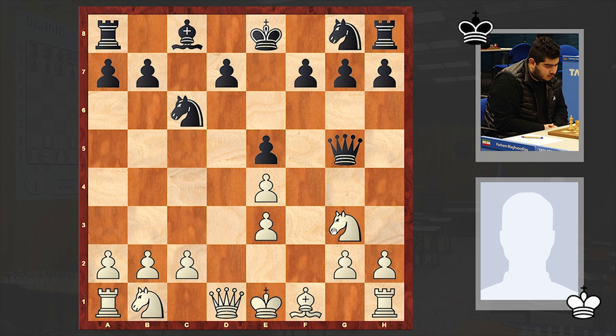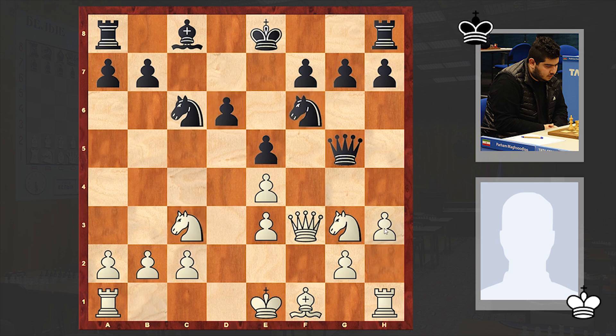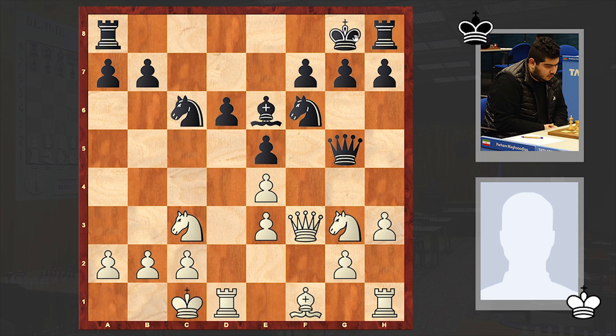White allowed doubled pawns, but there is nothing wrong with white's position of course. The pawn is controlling the d4 square and white can now put useful pressure on f7. d6, Nc3, Nf6, h3, stopping any unpleasant Bg4 jumps. Be6, white castled queenside, black castled kingside. Opposite-side castling is on the board, which usually leads to a sharp battle.